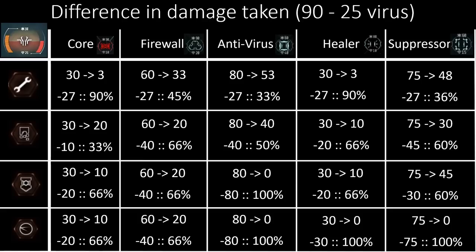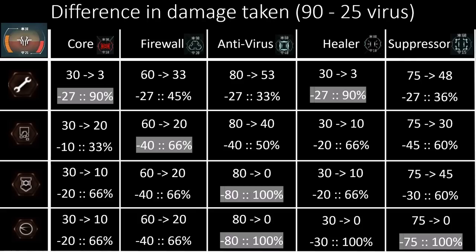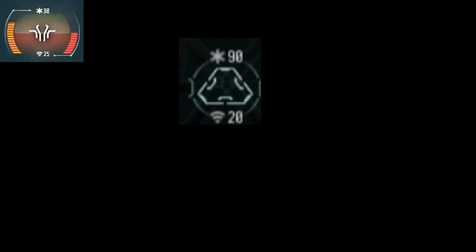If we add a utility to that simulation — still fighting the firewall — instead of 60 damage we'd take only 33 damage, saving us 27 health, which is 45% of our starting health. What's important here is that utilities have very different relative strengths against different defense systems. Some utilities are best used against one type, and others against another. For example, the shield fares very well against the antivirus — it takes away all the damage — while the other utilities don't even come close and you'd still take a huge amount of damage.